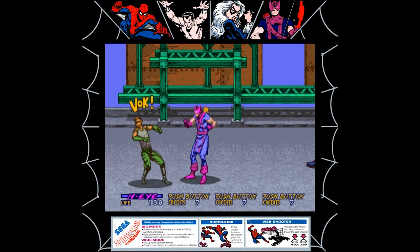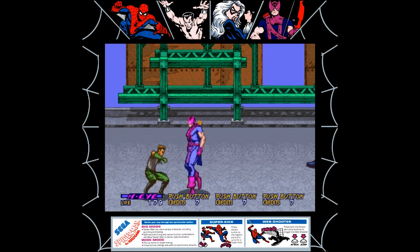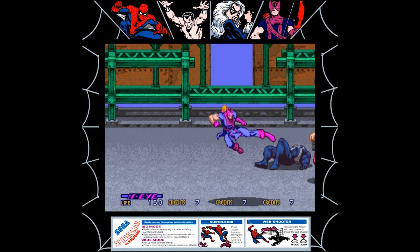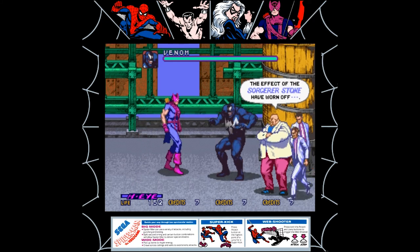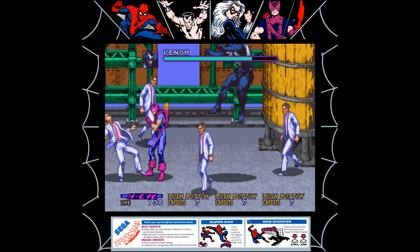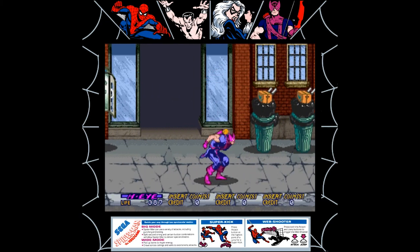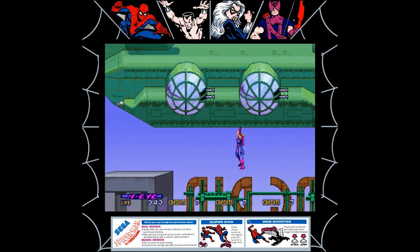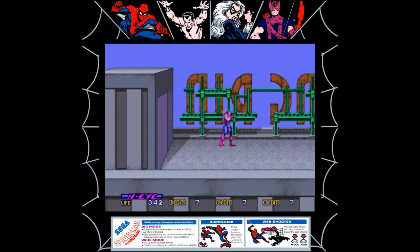In the comics continuity, Hawkeye used to be a villain who Captain America took under his wing and made into an Avenger in the 60s, spending the majority of the last five decades in some form or another. At this stage in the comics, Spider-Man and Hawkeye didn't seem to have much of a connection. All that aside, Hawkeye just seems pretty forgettable in this game — his special attack is predictably shooting arrows, and his jump attack is just a downward kick thrust. I had more fun playing the other characters and never truly bothered going back to him.